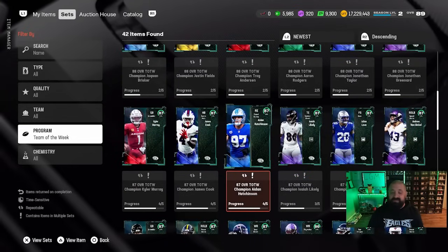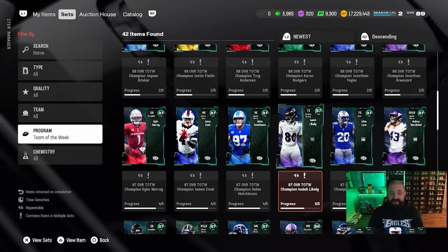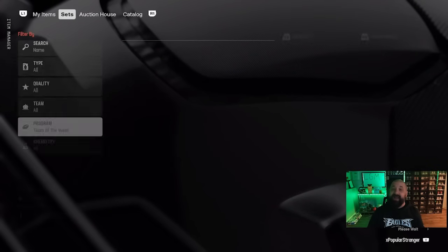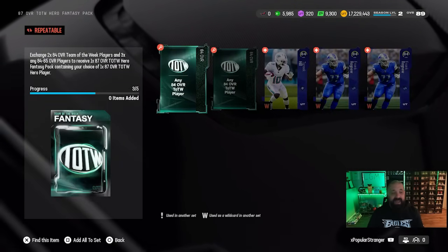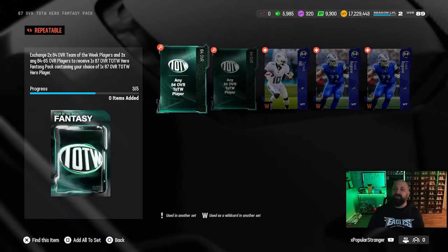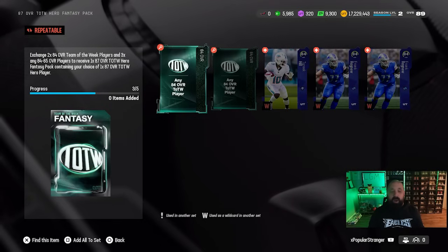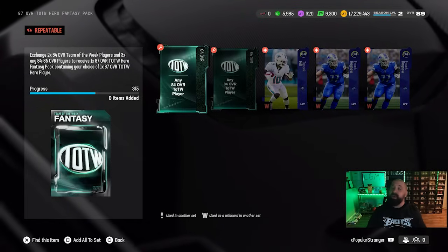The alternative is building them through sets. You have two routes: complete a Team of the Week 87 OVR champion — using Aiden Hutchinson as an example, that requires four 84-to-85 OVR players from any promo plus one 84 OVR Team of the Week card. Option two is an 87 OVR fantasy pack for a Hero card, which requires two 84 OVR players from the TOTW promo and any other three 84-to-85 OVR players. Completing a champion set is probably easier since it only needs one TOTW card versus two.